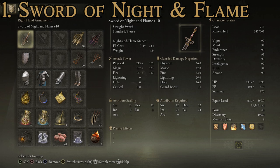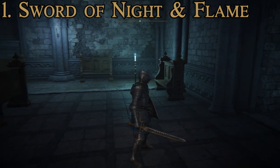The Sword of Night and Flame has a max attack power of 935, significantly higher than all the others on this list. Its average guarded damage negation is 33.8 — not the highest on the list but still quite good for a straight sword. To use it you need 24 Intelligence, 24 Faith, and 12 Dexterity and Strength. That's a demanding requirement, especially early game, but it's well worth it.